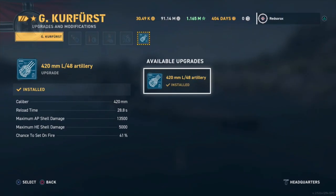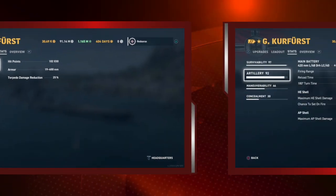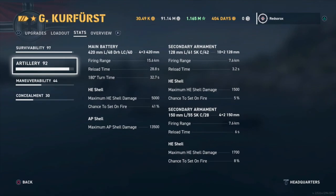This ship has an extra special mod that allows you to run the 420mm guns instead of the standard ones. With this tank build, that gives us 102,830 health points — right over 100,000 hit points. The 420mm guns give a firing range of 15.6 kilometers, a 28.8-second reload, and 180-degree turret traverse in 32.7 seconds.